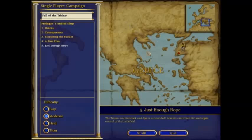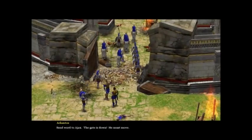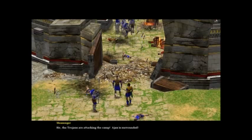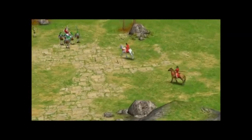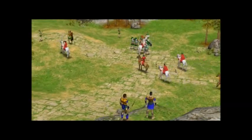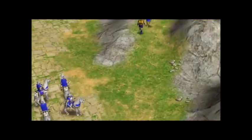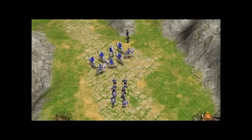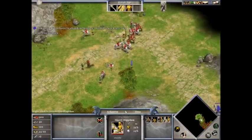Hello everyone, welcome back to Age of Mythology. Let's start our next mission. Send word to Ajax, the gate is down, he must move. The Trojans are attacking the camp. Ajax is surrounded. Odysseus, we must rescue them. I guess I have to go. We'll have to abandon the gate - we have no choice, we must rescue Ajax.